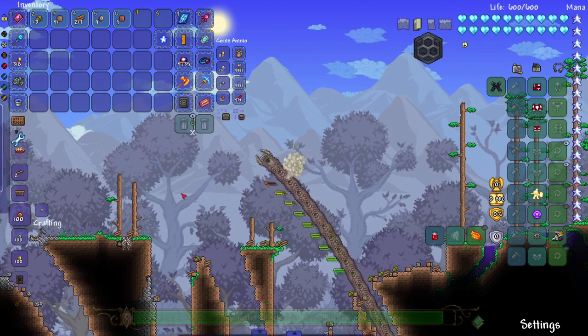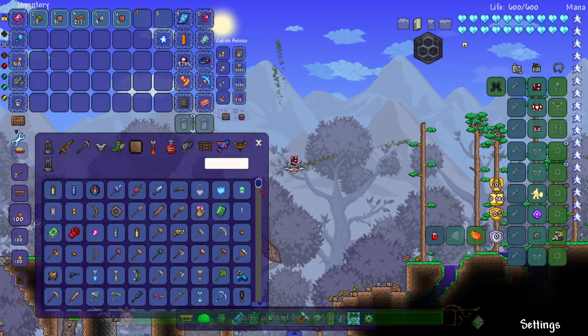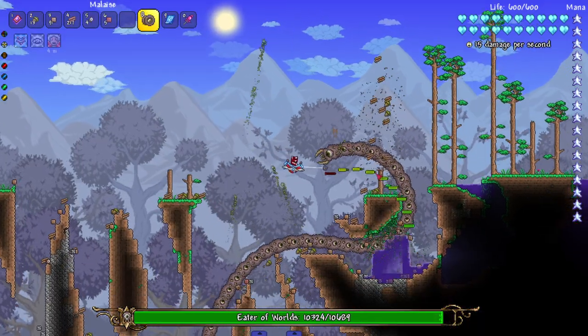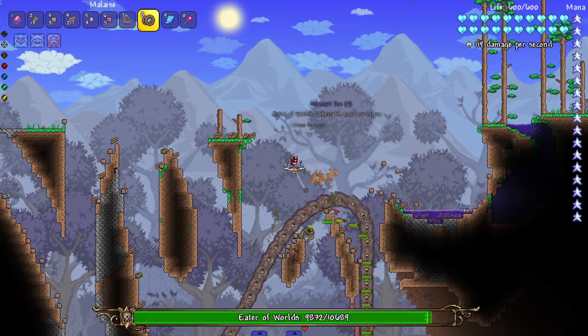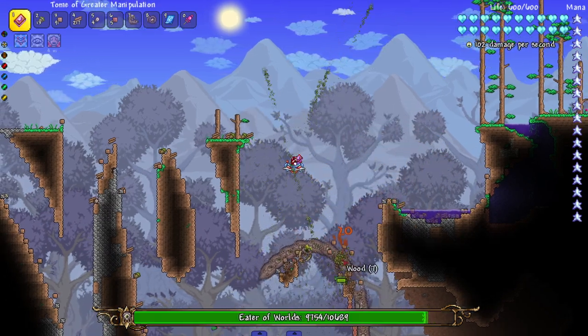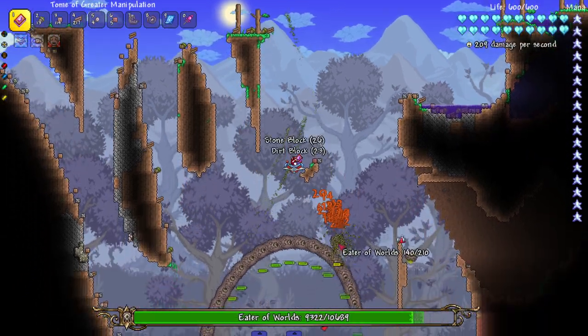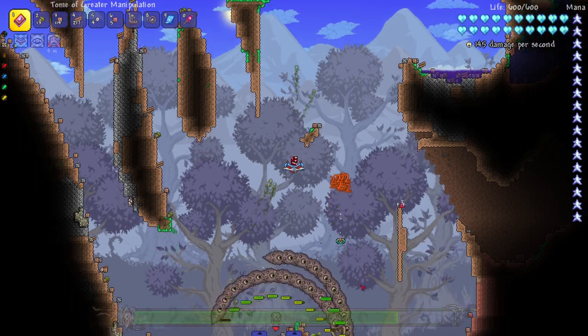I wonder what happens if we break him up into a bunch of pieces. I gotta find a good way to do that without causing too much havoc - though I guess the point is to cause havoc. Let's use a yo-yo, maybe break sections in the middle. Actually, let's just use the tome. I didn't want to kill him too fast, but I think we have to, just to break him up into some segments.